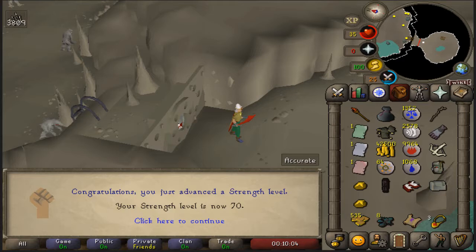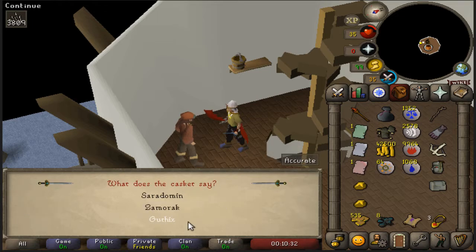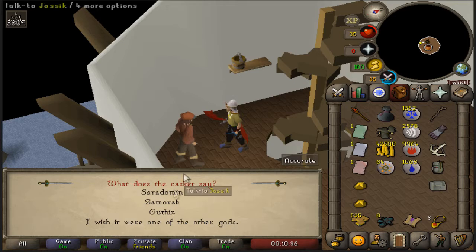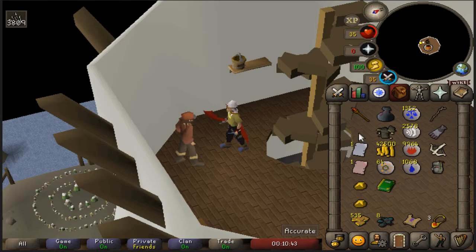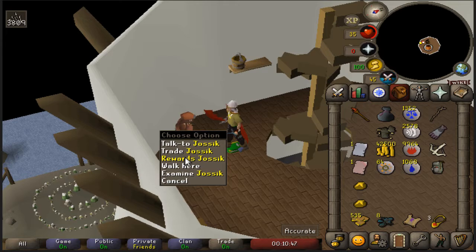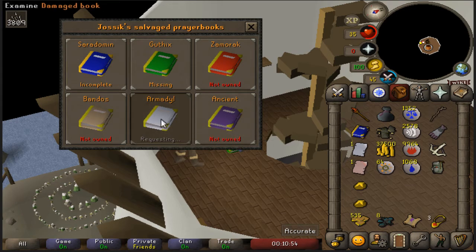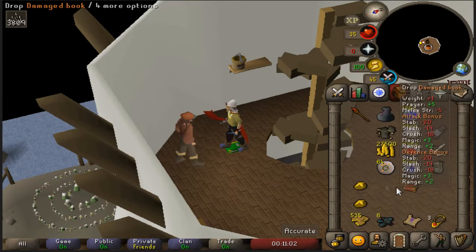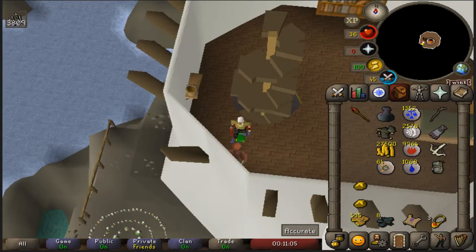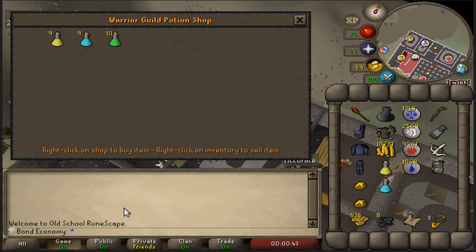There it is — 70 strength! I decided to grab the god books here. If you don't know, you can obtain any god book for any given clue page you have. I'm going to pick Guthix just because it's my favorite Old School RuneScape god. You can just go ahead and store your page, drop the book, and it'll retain the pages you've stored forever. I'm going to grab the Cerridwen and Zamorak books too. There are four god books on the floor but hey, that's a ton of cleared inventory space. More potions — I believe I'm gonna go on a barrows trip with Encased very soon.